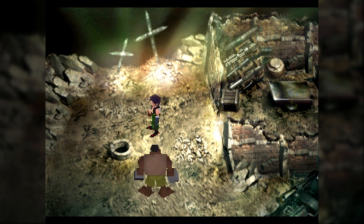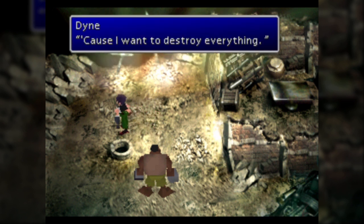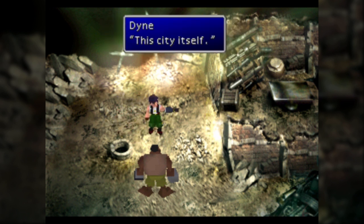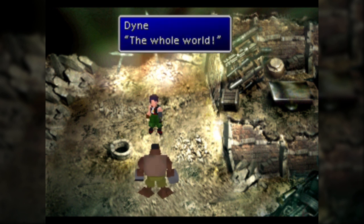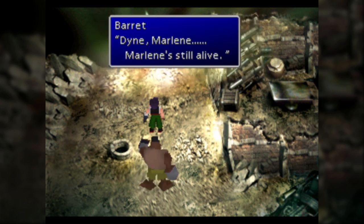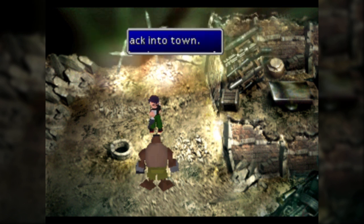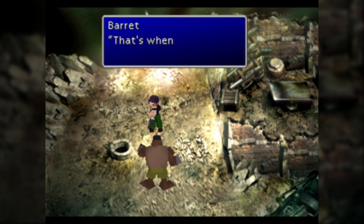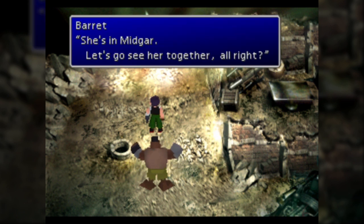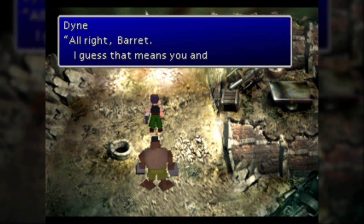Well, you've become a nihilist since the last time we saw you. I think he's shooting at Barret because Barret stiffens up when he shoots. But Marlene is still alive, and this is where we essentially learn that Marlene is not Barret's daughter by birth — he's raised her, but her birth father is Dyne. And Barret's trying to use that to appeal to him.